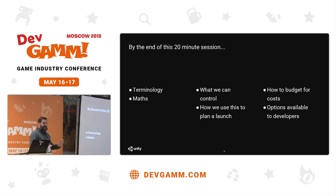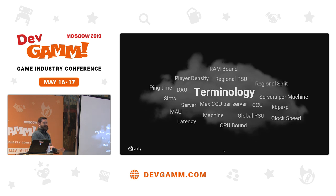So by the end of this, we've got about 20 minutes. I'm going to go through some terminology — there's loads of maths and lots of numbers, so bear with me. I'm going to go through what we can actually control when getting ready to launch our game, how we can use what we can control to plan our launch, how we're going to budget and understand if we can make money from a launch, and then go through some of the options available to developers to get your game into production.